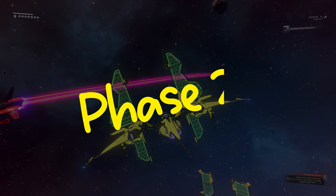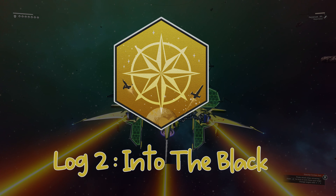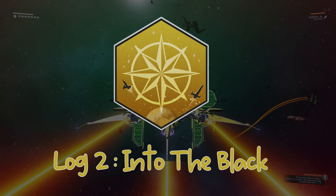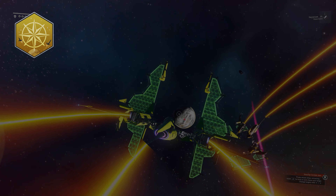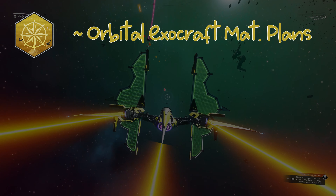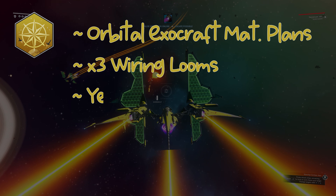Now onto phase 2. The first milestone in this phase is Log 2, Into the Black. This requires you to read the second entry in the freighter log, but you must be in the rendezvous 2 system for this to be available. The rewards are Orbital Exocraft Materialization Plans, 3 wiring looms, and the most important item — yellow freighter paint.